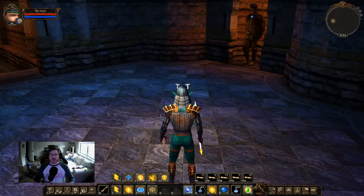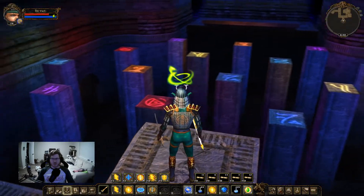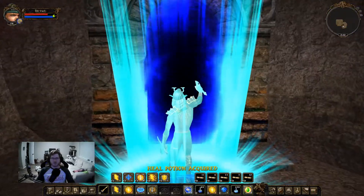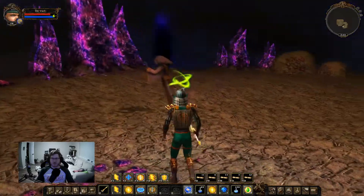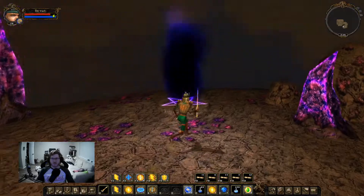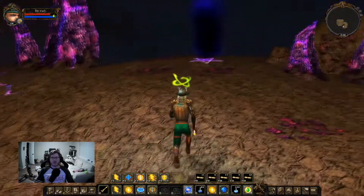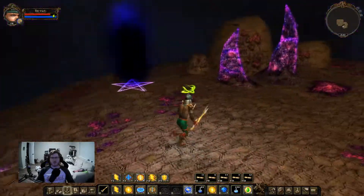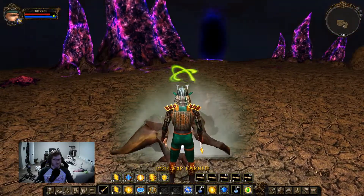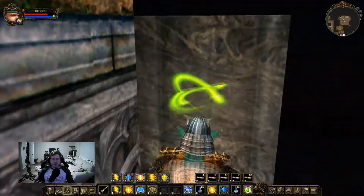Alright, we have made it to the Shadow Ruins. Red, orange, yellow, blue, purple. Alright, this is just... this whole place is one big puzzle.